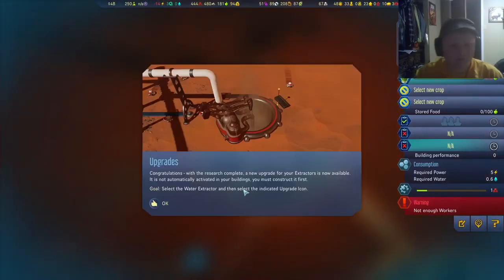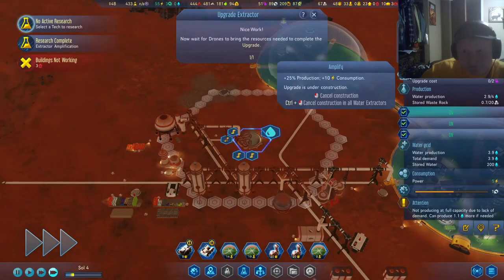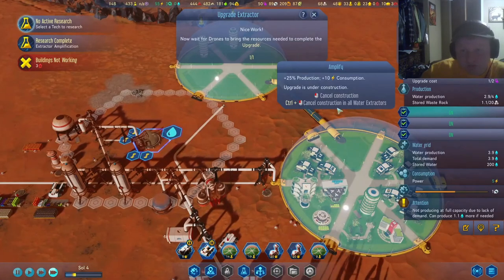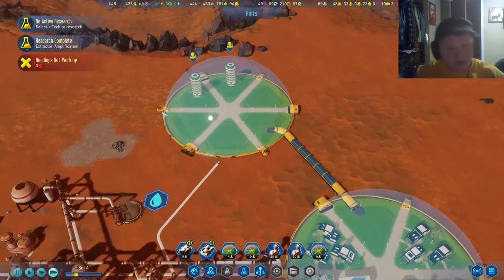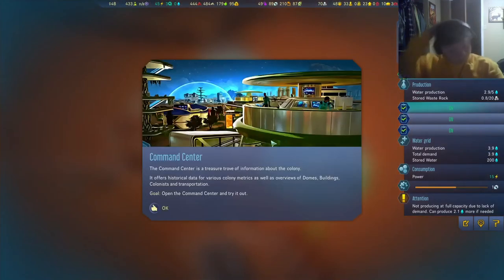Congratulations — with the research complete, a new upgrade for your extractors is now available. It is not automatically activated in your buildings. The upgrade has been constructed. The command center is a treasure trove of information about the colony.